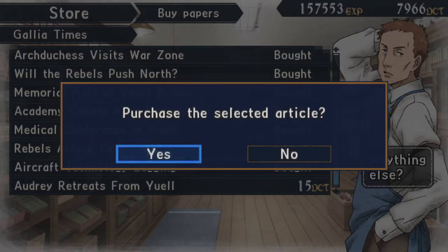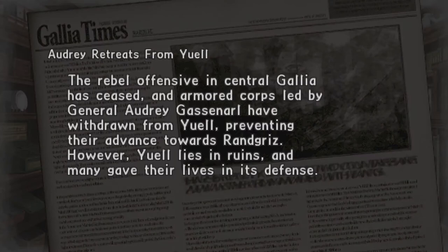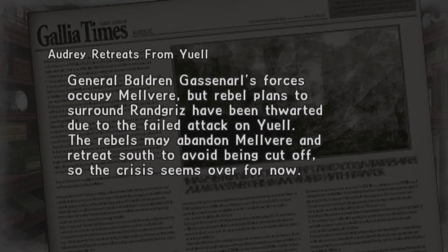Audrey retreats from Yule: the rebel offensive in central Gaulia has ceased, and armored corps led by General Audrey Gassanarl have withdrawn from Yule, preventing their advance towards Rangriss. However, Yule lies in ruins and many gave their lives in its defense. General Baldrun Gassanarl's forces occupy Belbir, but rebel plans to surround Rangriss have been thwarted due to the failed attack on Yule. The rebels may abandon Melvir and retreat south to avoid being cut off, so the crisis seems over for now.